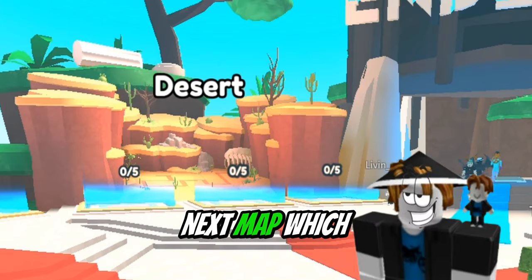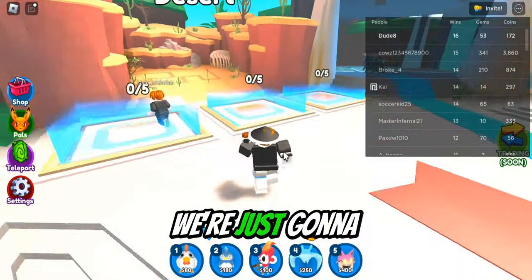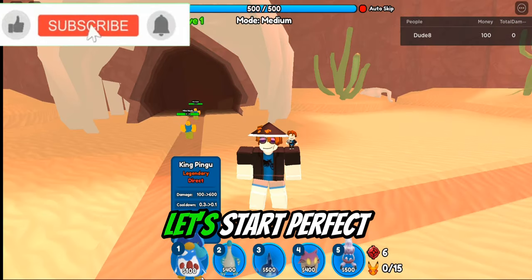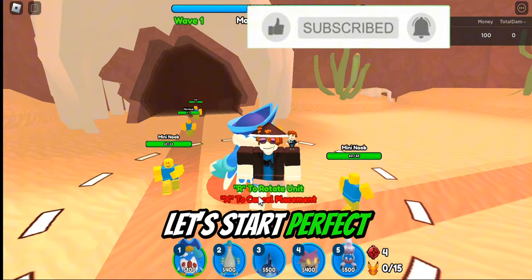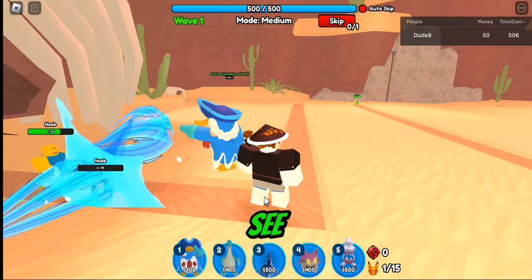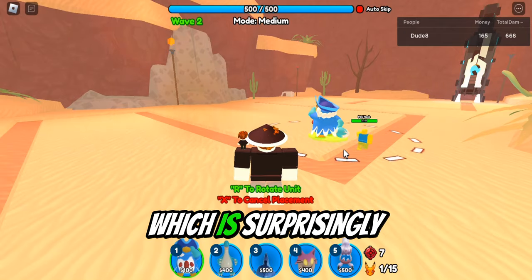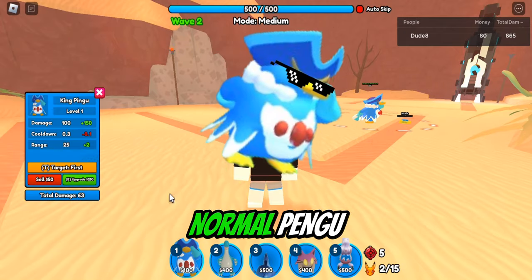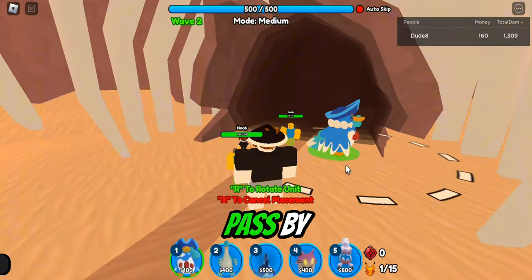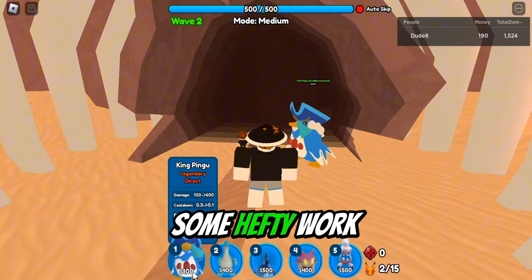Now for the next map, which is gonna be the desert. We're walking over there, and we're here — let's start. I'm gonna choose medium for this one. As you can see I have a new loadout with legendary King Pengu, which is surprisingly normal — really bad actually. But this guy is really good at sniping enemies that pass by, so I'm placing one right there and he's doing some hefty work.